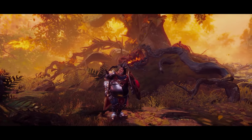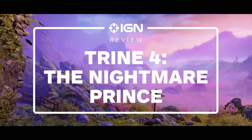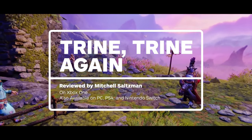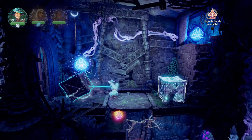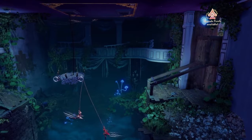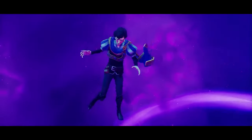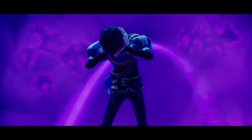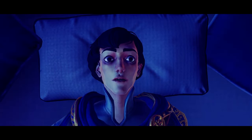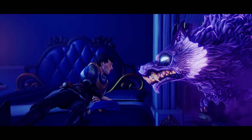Trine 4, like all Trine games before it, puts you in control of the aforementioned wizard, thief, and knight — Amadeus, Zoya, and Pontius. The serviceable but altogether unremarkable fairytale story this time around has the team searching for a missing prince named Sellius, who has exposed himself to dark magic that causes the nightmares of those around him to come to life, hence the subtitle.